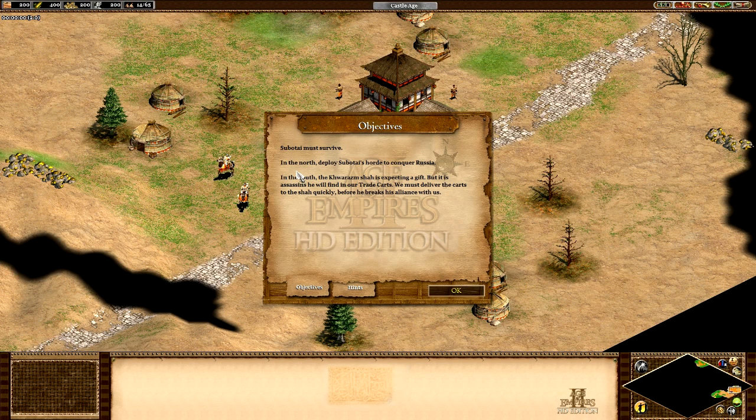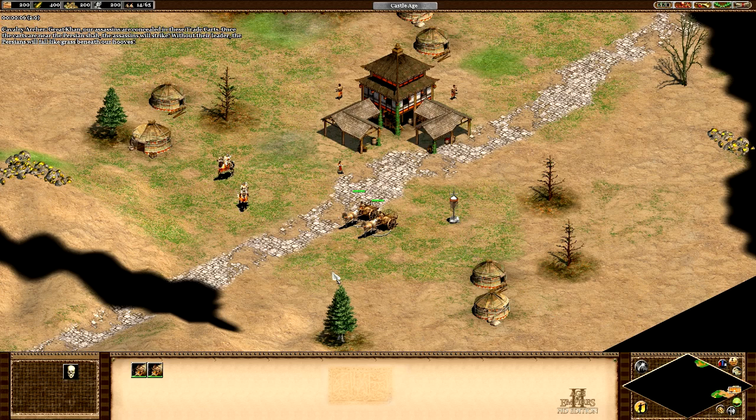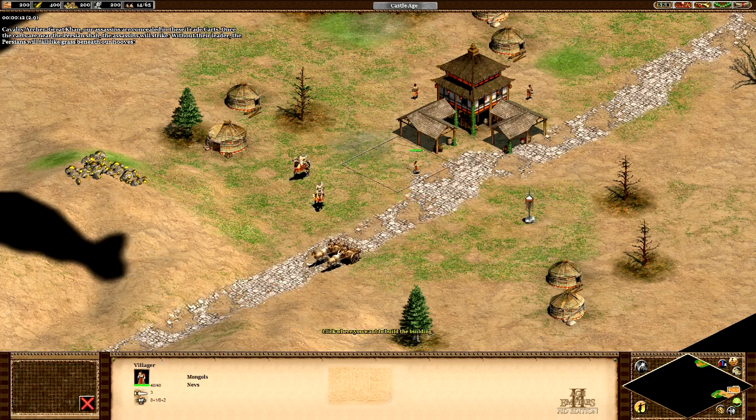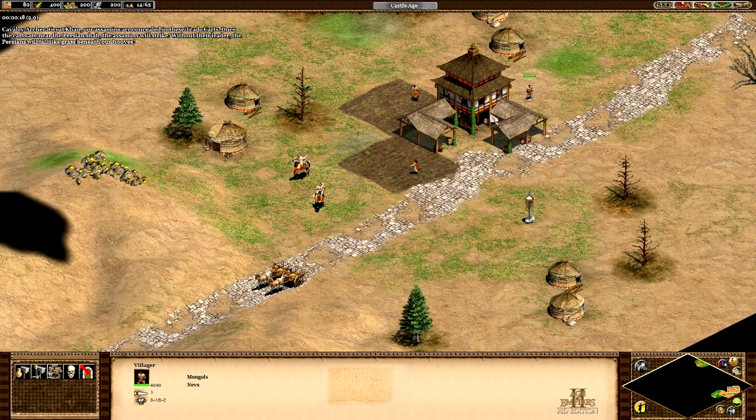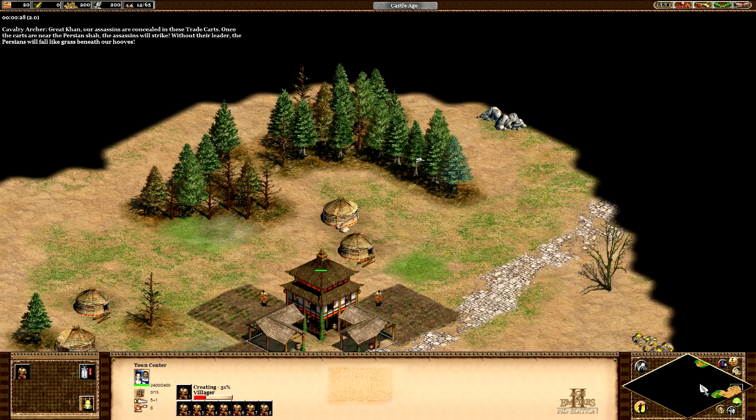Alright, so we have Subotai, who is up here at this camp and needs to survive. In the north, we have to deploy Subotai's horde to conquer Russia. Russia is not too hard to kill. In the south, we need to deliver trade carts — but it is assassins he will find in our trade carts. We must deliver the carts to the Shah quickly before he breaks his alliance with us. Once the carts are near the Persian Shah, the assassins will strike. Without their leader, the Persians will fall like grass beneath our hooves.